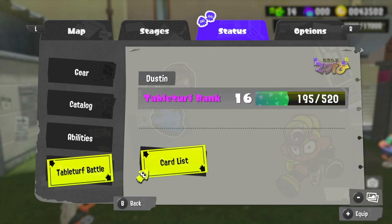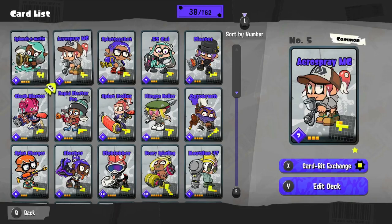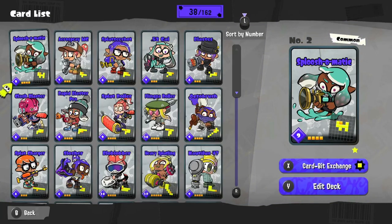I'm rank 16 in TableTurf Battle — not the best, but not the worst. I've got 38 cards unlocked so far, which is probably about five packs plus the starter cards. I've got a bunch of duplicates that come out as card bits, so I've got 15 card bits I can spend on cards eventually, but I'm just going to save them for now until I get to know this a little bit more.